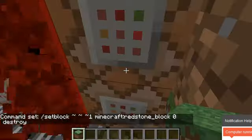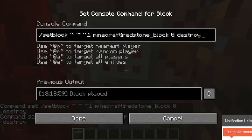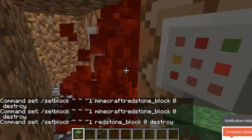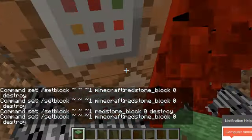It's going to set a block right there at the Y coordinate, and then I'll just spawn in a redstone block. Put redstone block to zero — that means it will just separate and then destroy. See, it looks exactly the same. It's basically invincible.